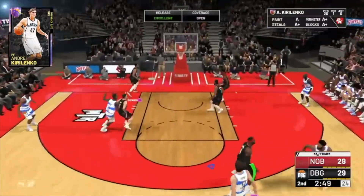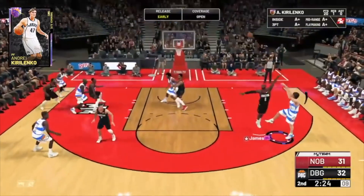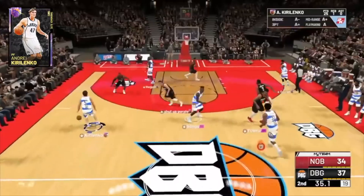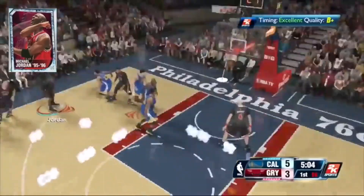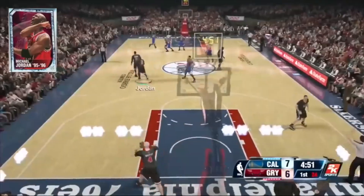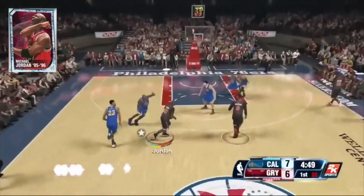AK had the best release in the game, the best leaner, one of the best defenders, and was basically the best passer in the game as a half-dimer. He was unguardable. Every single player at the end of the year had some version of AK as their point guard. He's the best player in 2K19 by far.